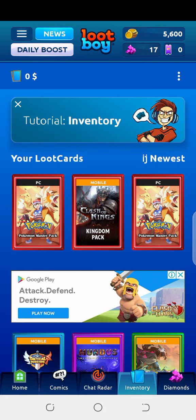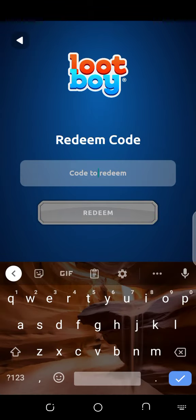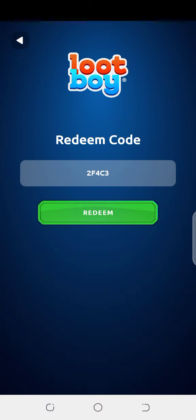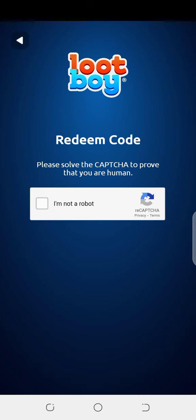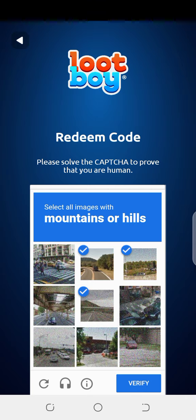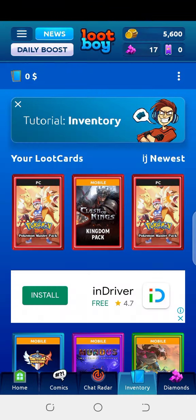Now go to the redeem code section again. Our second coupon code is 2F4C3. Press the redeem button and solve the captcha — they ask you to select the mountain or hills, then press verify. You will also get your reward. I have already claimed all of these — you can check that my balance is now 5,600 coins.